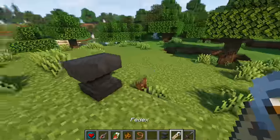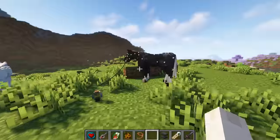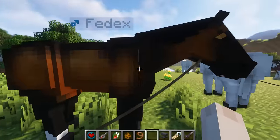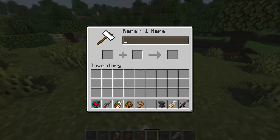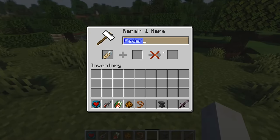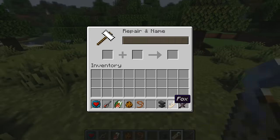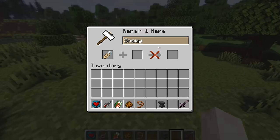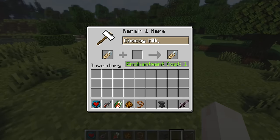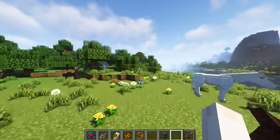I'm gonna name some of these horses really quick to give them some personality. Should I name him FedEx? I'll name him FedEx. Look at that — if you hover over the name it shows the gender, which is so cool. That way you don't have to wonder if it's a boy horse or a girl horse. I'm gonna name this one Fox, this one Snowy, and this one Chalky Milk.